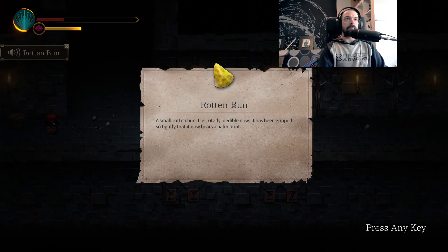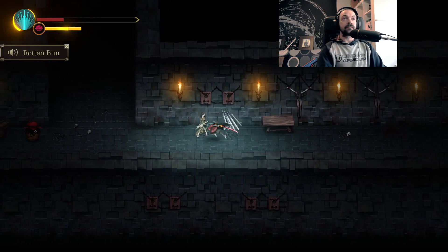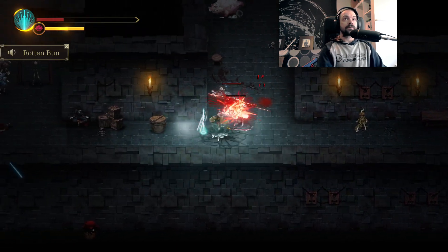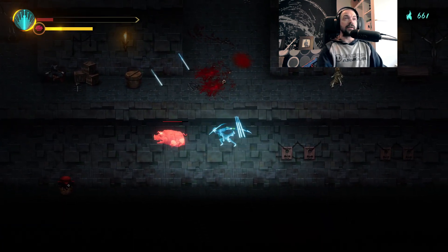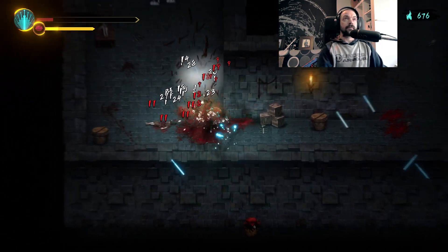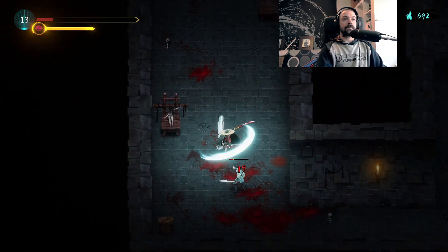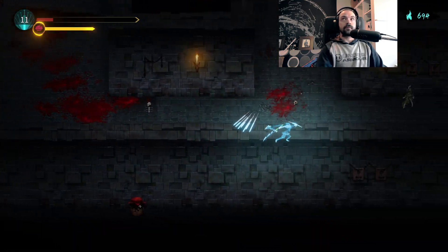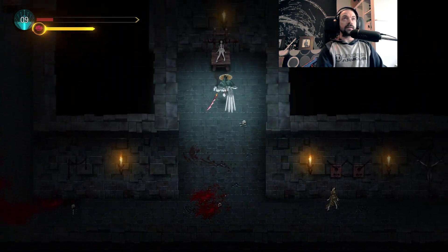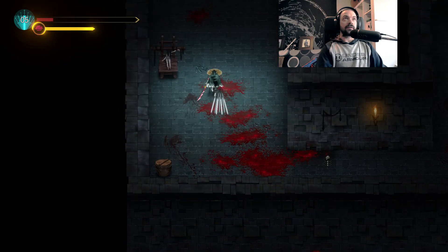What is this? A rotten bun — small rotten bun. It is totally inedible now. It has been gripped so tightly that it now bears a palm print. Get out of here, you pig.